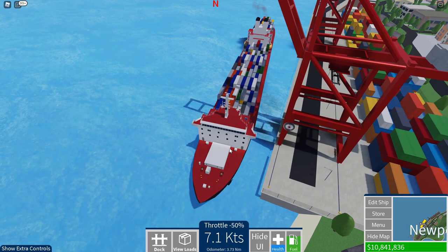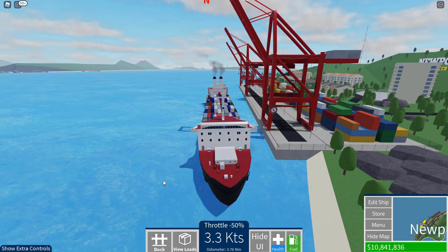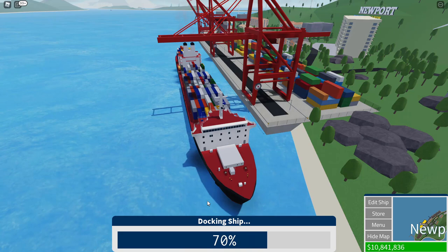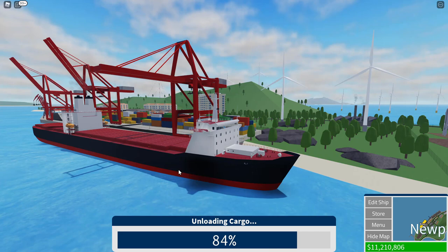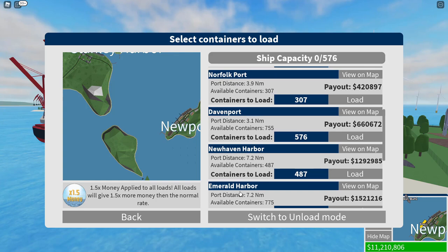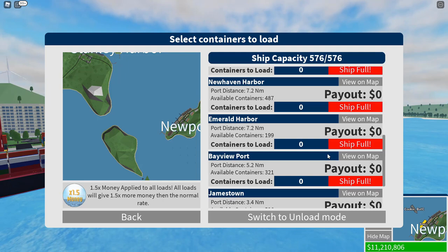We are in pretty much full reverse here, and we have to wait to come to a stop before we can officially dock up. There we go. So let's go ahead and dock. There we are! So let's go ahead and unload this cargo and see what we got. Let's go ahead and switch to unload mode and unload the containers. What's really cool is that the ship actually gains buoyancy when you unload — that's really realistic as well.